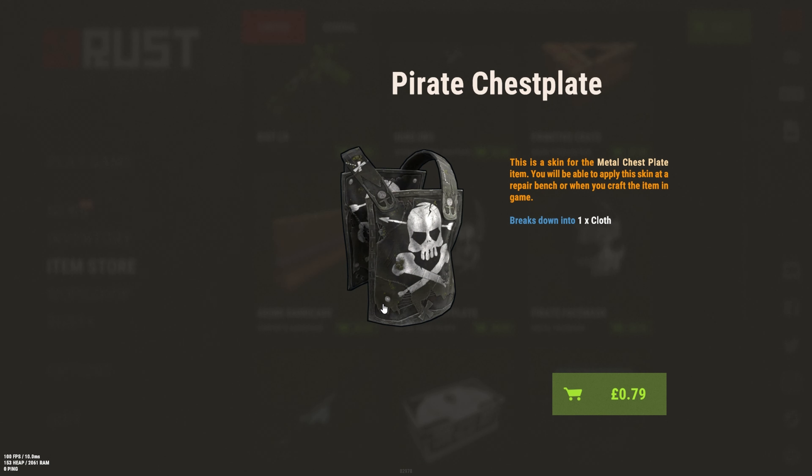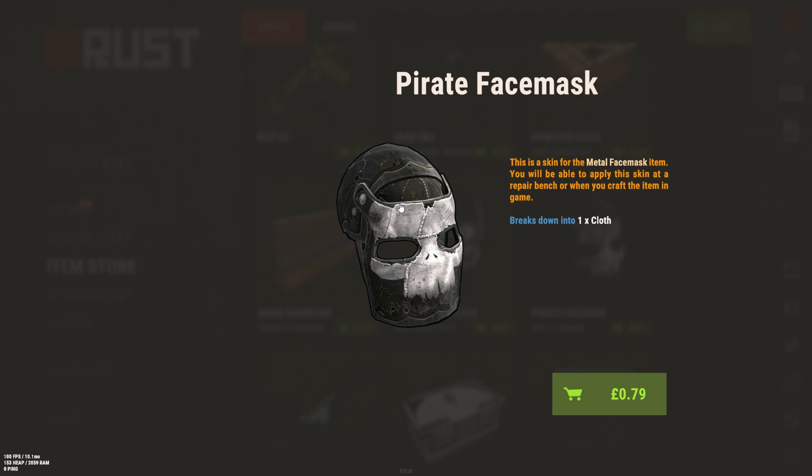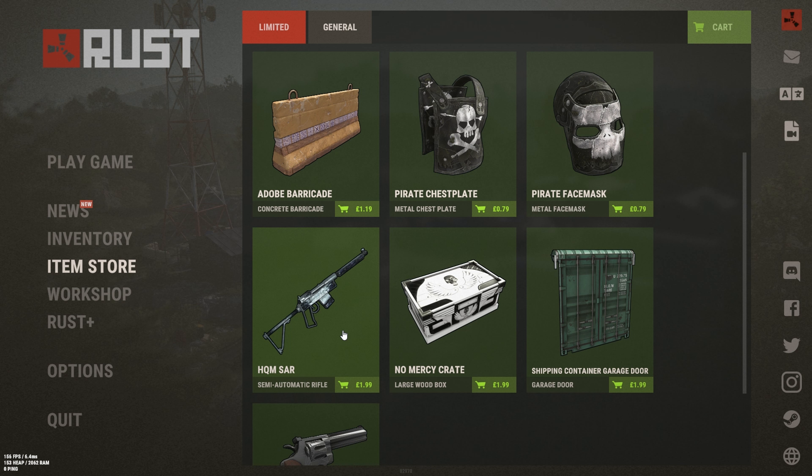Next we have the Pirate Chest Plate which is quite nice. For ATP I'll probably pick this up as it's cheap and I think it'll go up in value. Same with the Face Mask — this is really cool, it looks a bit like a skull, so I'll probably be picking that up for ATP as well.